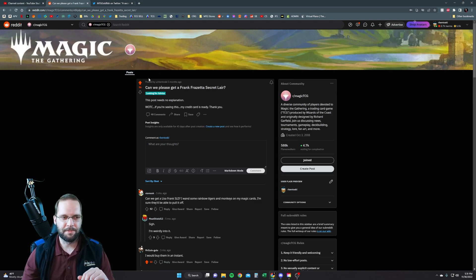So five months ago, this is me on the MagicTCG subreddit — I posted: 'Can we please get a Frank Frazetta Secret Lair?' Because I'd been exploring his art over the years and I absolutely fell in love with it. So I went on there and said we have to have a Secret Lair of Frank Frazetta. I said this post needs no attention — Wizards, if you're seeing this, my credit card is ready. Thank you.